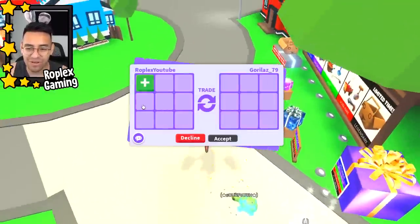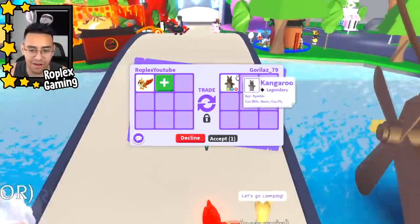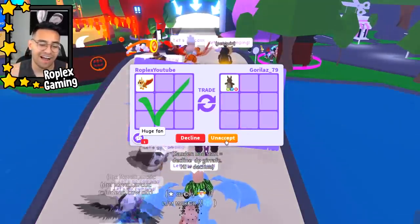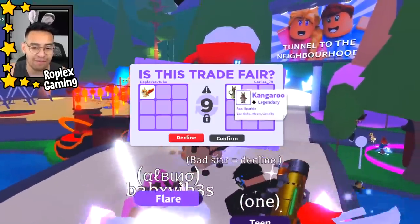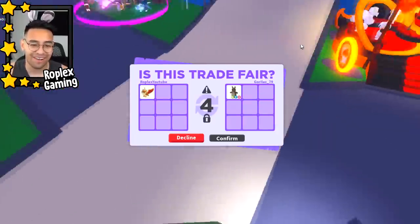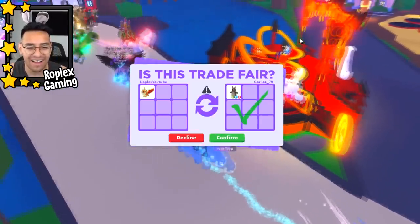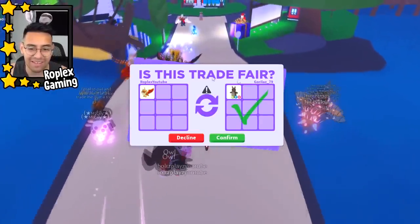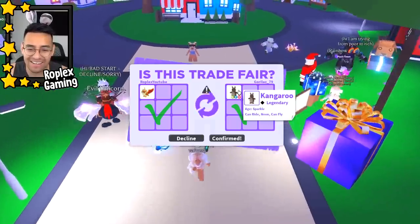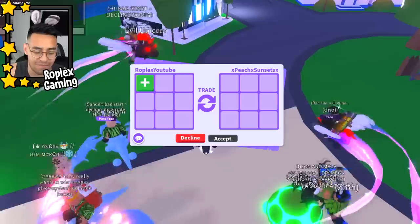Gorillas 79 is up next — someone I haven't traded before, so we could get some really good offers. A neon kangaroo — I'm going to do this one 100%. I really feel like kangaroos went up in value; they come from the Aussie egg which is kind of old now. I remember I got like a hundred of them before they left but they're all gone. There's the neon kangaroo — nice! That was not a bad trade.